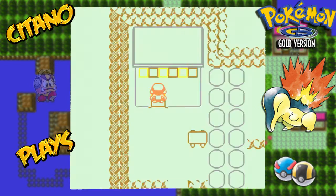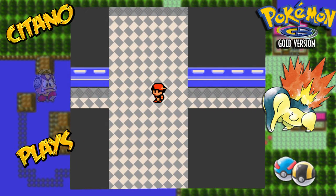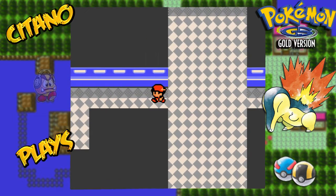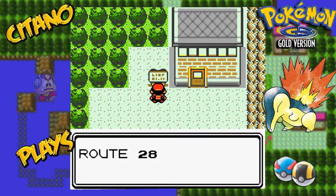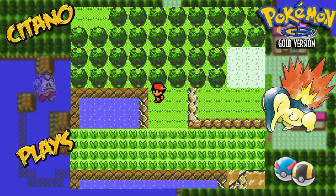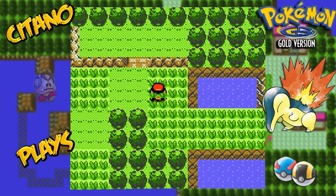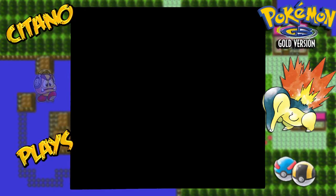He will now be showing up in the Little Plateau. Up here to the road, down here to the road south towards New Rock Town, and we want to go here. This is Route 28 — the place towards the Mount Silver area. The wild Pokemon in this place are up to level 30 to 40 plus.